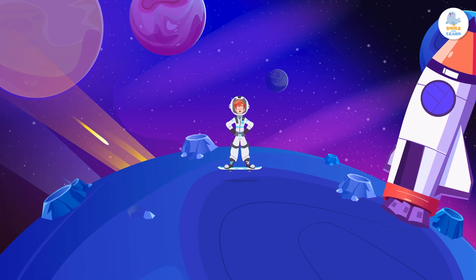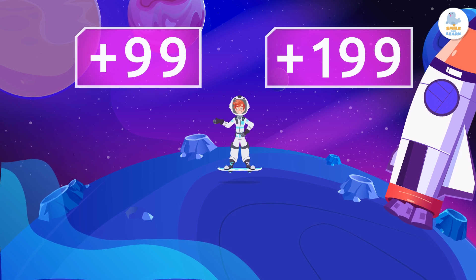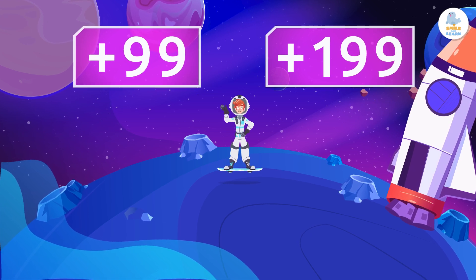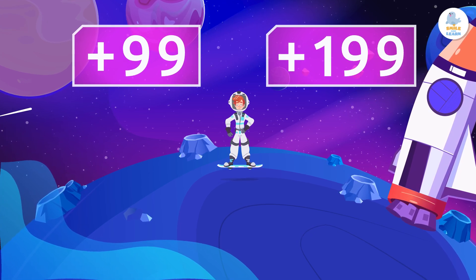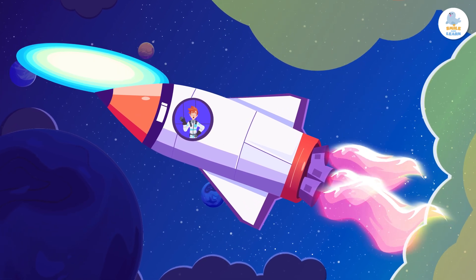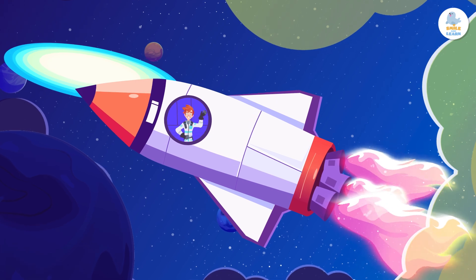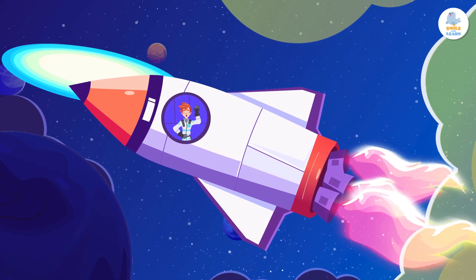Now you know how to add 99 and 199 to a 3-digit number quickly and easily! But you can also try it with numbers of more digits! The limit is up to you! See you next time, little math wizards!